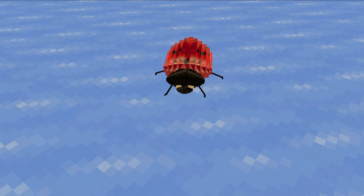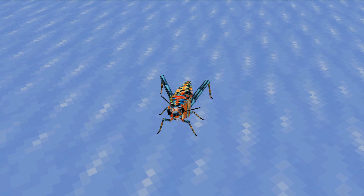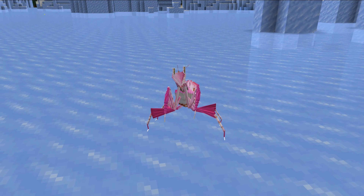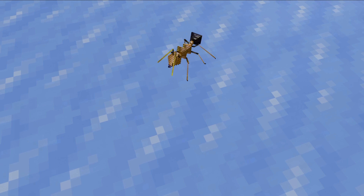These are the rest of the mobs added to the game, like the ladybug, iron ant, mosquito, rainbow grasshopper, greenfly, dragonfly, diamond ant, wasp larva, nether scorpion, star, the orchid mantis, beetle larva, and the gold ant.